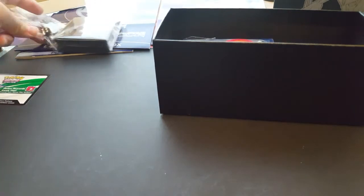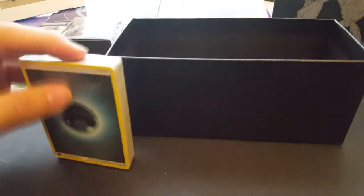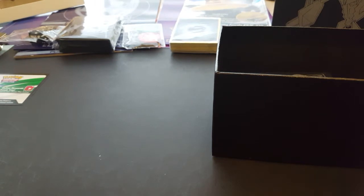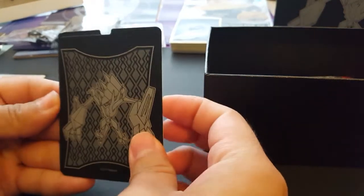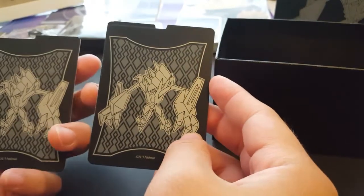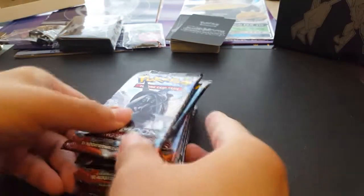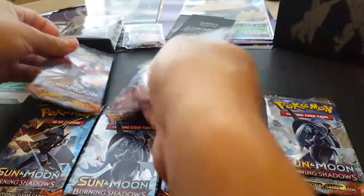The dice look cool. You have the dice, the sleeves, the basic tokens, your energy cards — I keep saying land cards; I'm thinking of Magic: The Gathering since I'm thinking of starting again with the new set coming out. You have the dividers — the solid black looks awesome, almost like line art or concept art that animators use. And here are the eight booster packs.